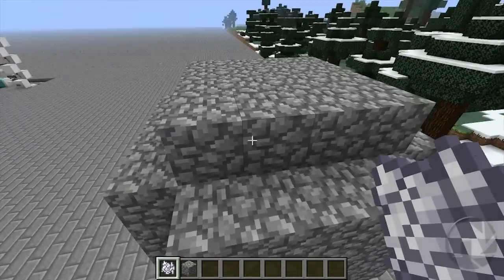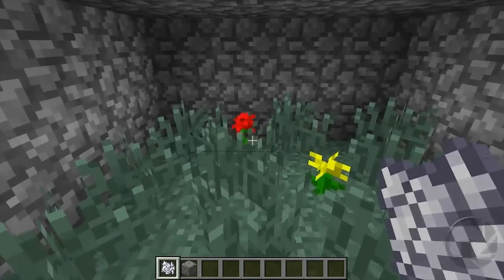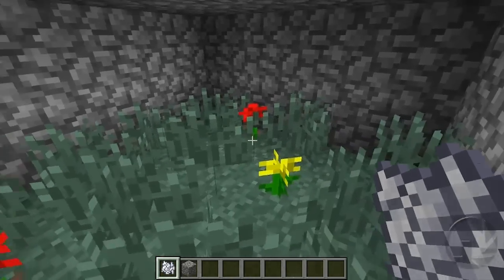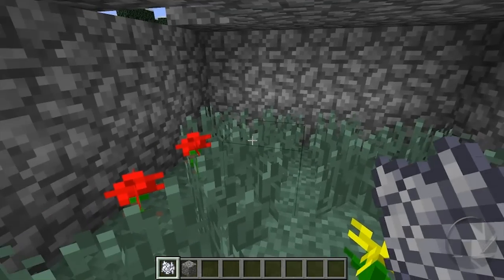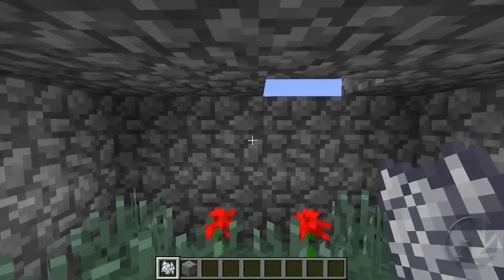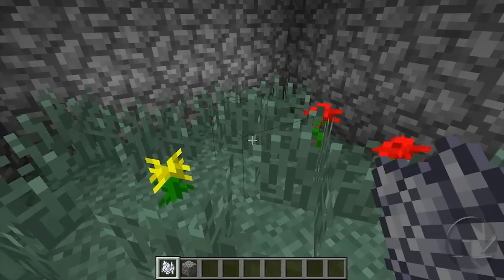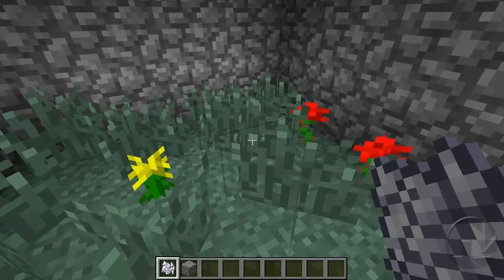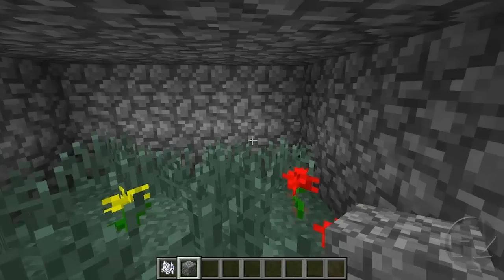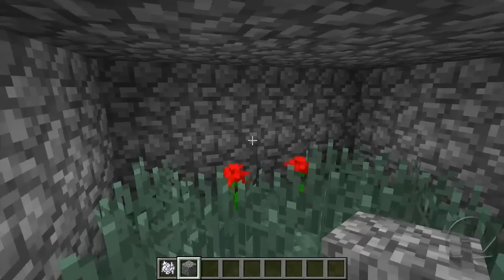However, what many people are finding is that when they go to harvest their farms, nothing comes out aside from maybe the occasional seed and flower. For some reason the grass and flowers don't break out of the ground. The reason isn't that this has been patched so that grass and flowers can survive in pitch black — the reason is a lighting glitch.